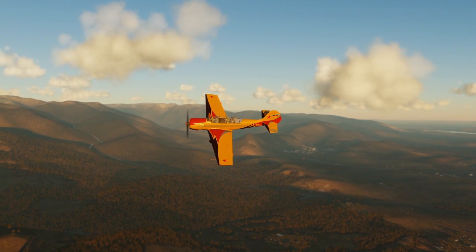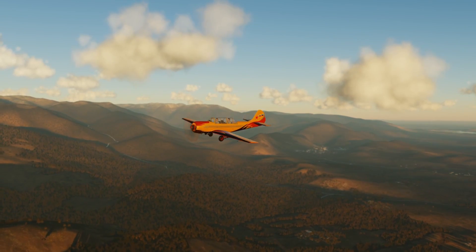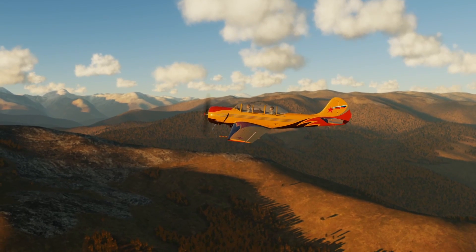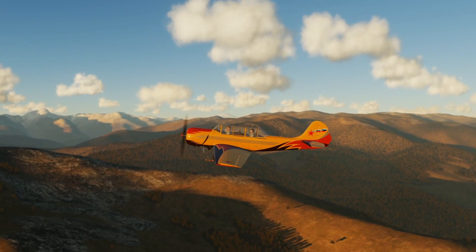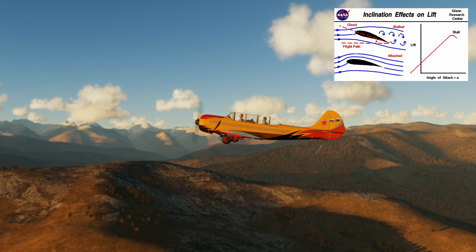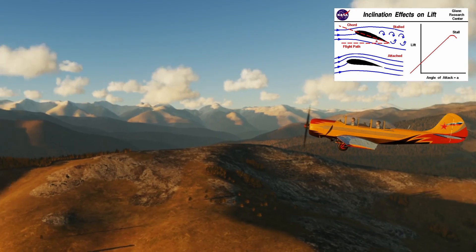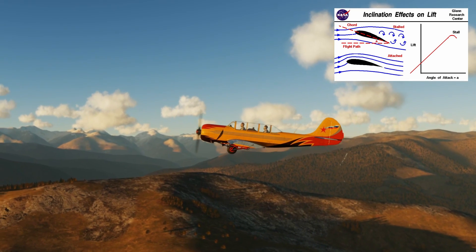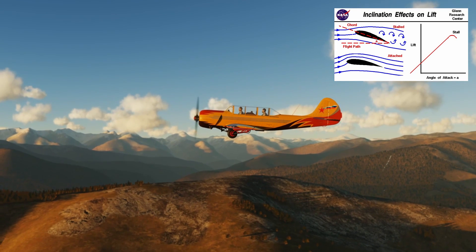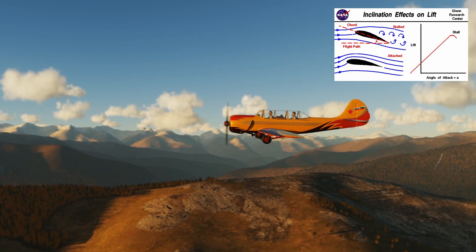In order to understand what a stall is, you kind of have to understand a little bit about the way aircraft operate, primarily how they generate lift. Now, in most aircraft — and I'll use that term 'most' for pretty much everything I discuss because there's always a counterexample — lift is primarily generated through the wings. You, as a pilot, primarily manipulate this lift through a couple of different factors, including speed, shape, size, but most importantly the angle of attack.